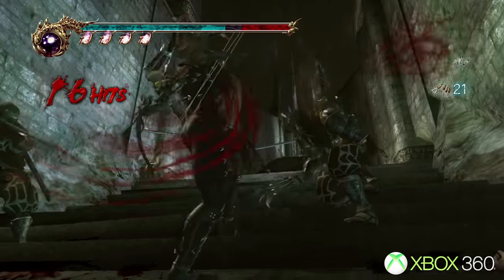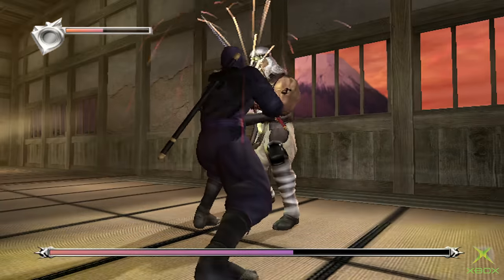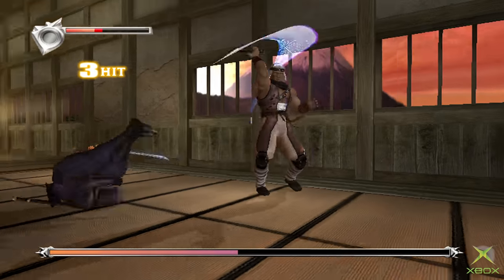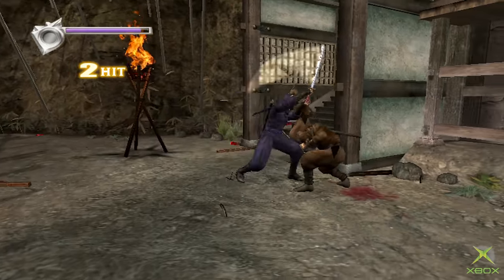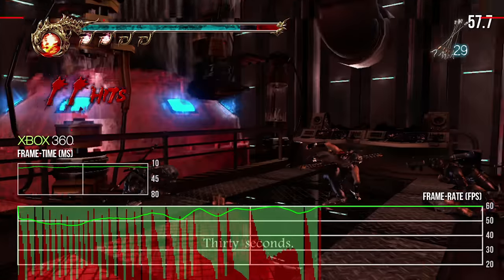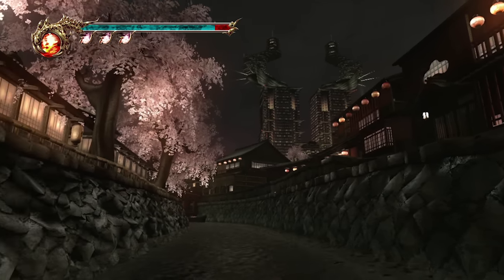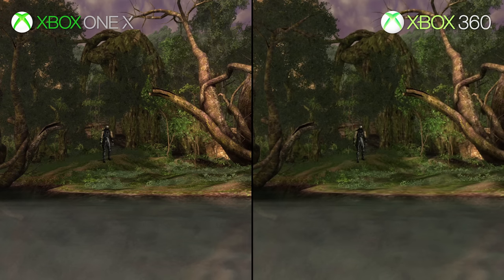Beyond design issues, the technical side of things took a dive. The 2004 entry was state of the art on Xbox with a non-wavering 60fps frame rate and gorgeous visuals beyond just about anything else out there. In 2008, however, Ninja Gaiden 2 exhibited severe performance and screen tearing issues, along with one of the lowest rendering resolutions on Xbox 360.